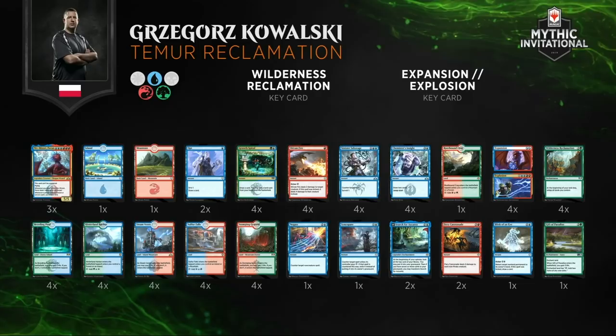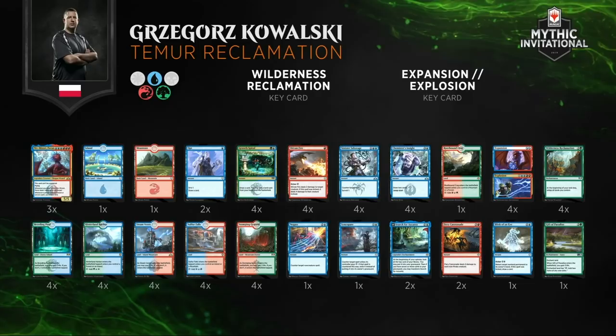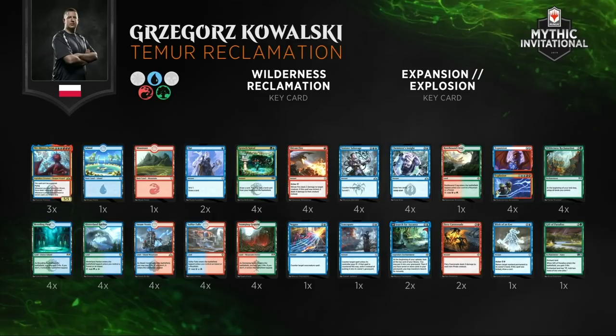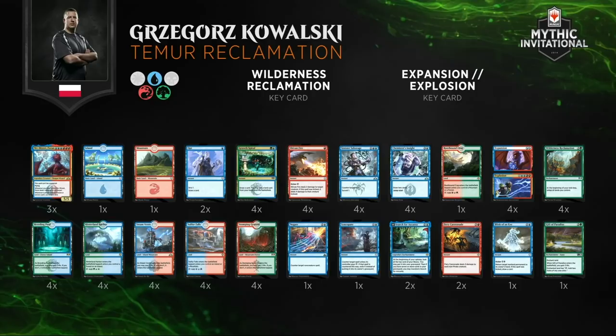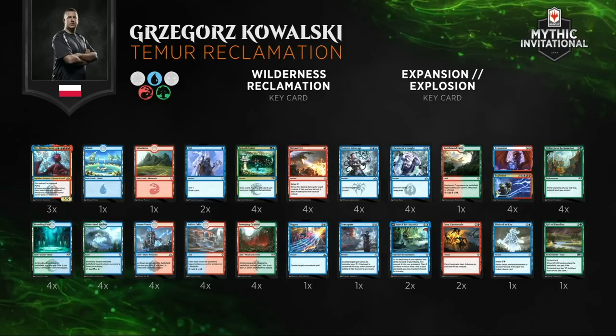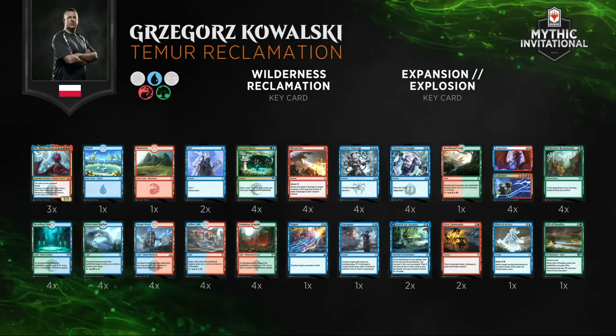Let's take a look at Kowalski's lists. Temur Reclamation rocking the Niv-Mizzet — I love this card. When he gets going, there's no stopping Niv-Mizzet. We saw just the amount of damage Niv-Mizzet can do. Even if the opponent has a removal spell for it, you're still going to get your card back. Often you play Niv-Mizzet, set it up so you have something like an Opt or even a Shivan Fire to draw additional cards. All those cards eventually add up and you just overwhelm your opponent in card advantage.